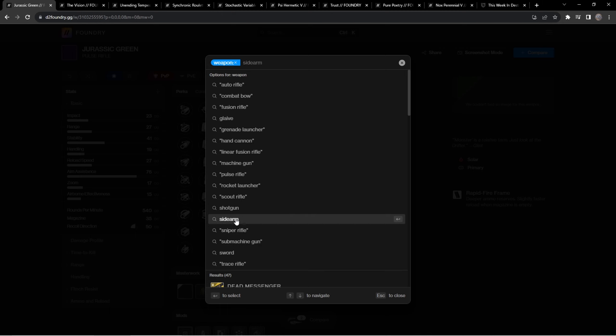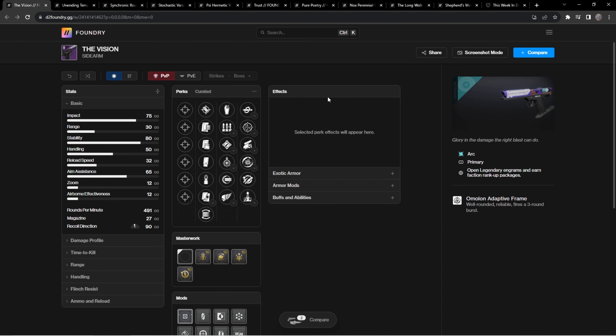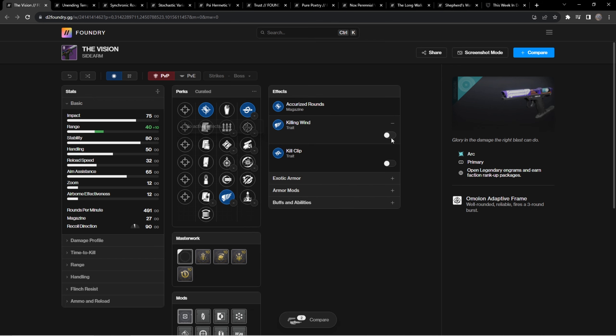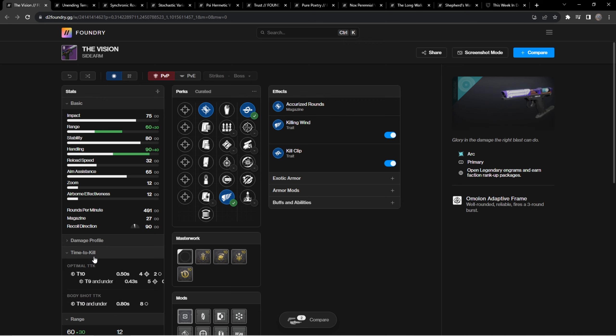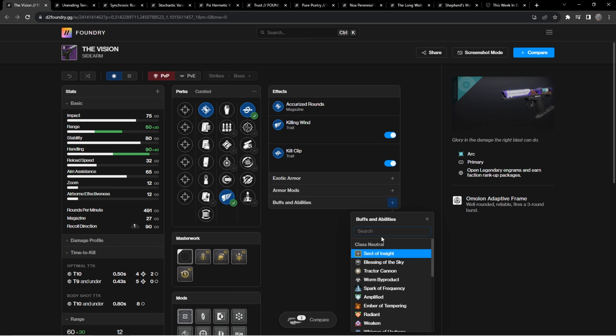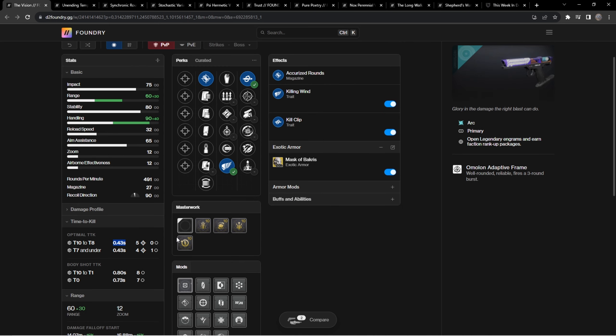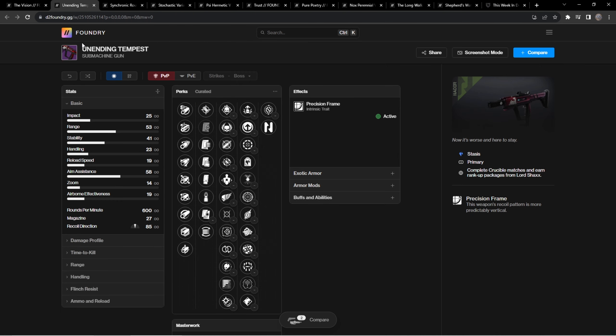So if I want to farm for a perfect roll, I can do Lost Sectors and get gunsmith engrams on the side — that's actually good! Now, a few weapons I'm actually interested in getting: The Division, particularly with Kill Clip and Killing Wind, which makes the gun really good. The time-to-kill is impressively 0.53 seconds. If I rock Bakris, it becomes 0.5 from just dodging, and 0.4 after getting a kill and dodging — that's really good.